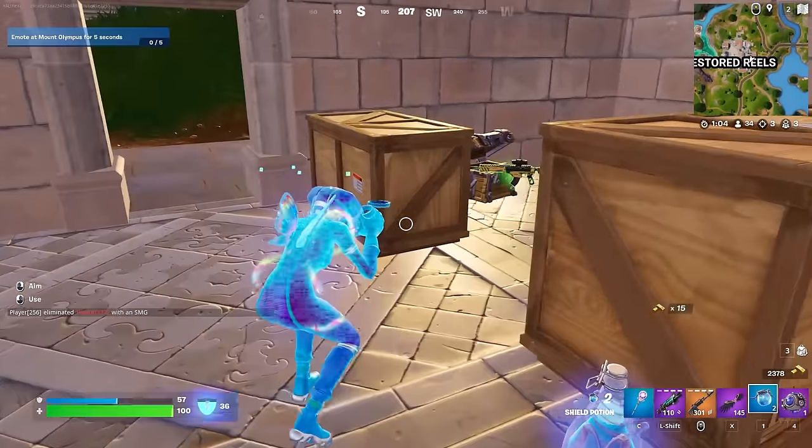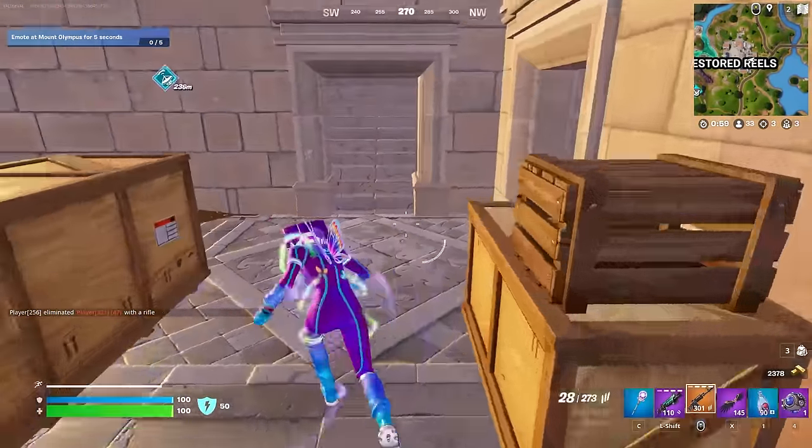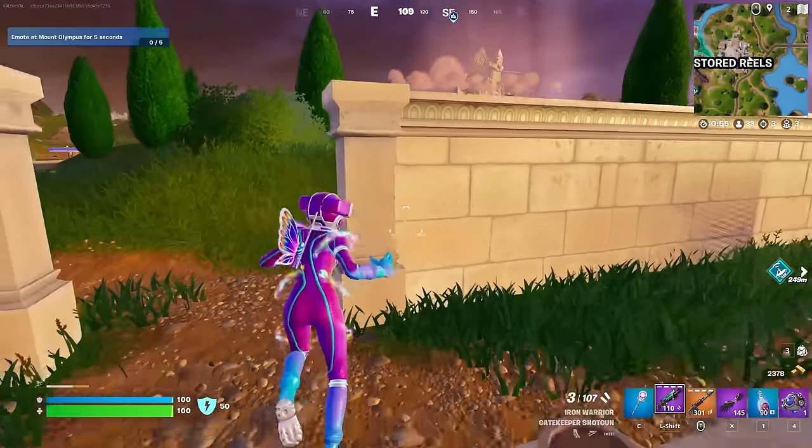Ooh, purple pump — that's tempting but I think I'm gonna stick with the gatekeeper. We definitely need to find some more shockwaves, so let's head over to Fencing Fields and see if we can snag some from the NPC there.